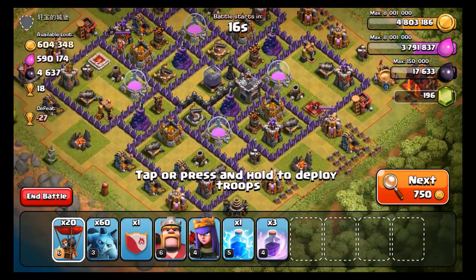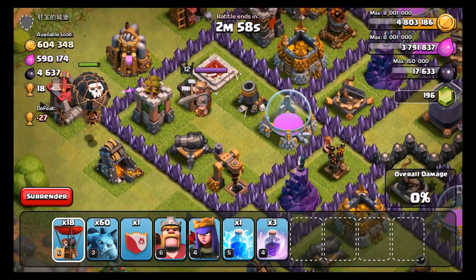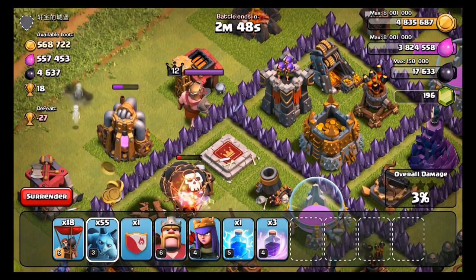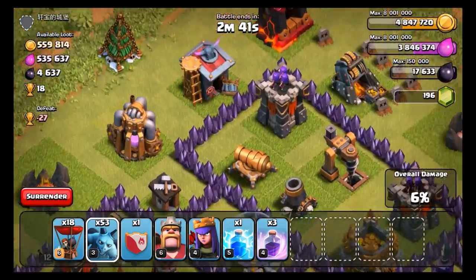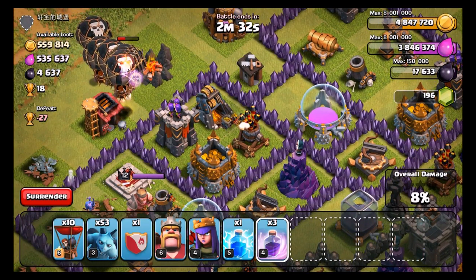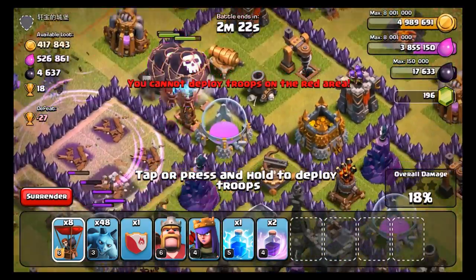Up next, we found this monster base here — it is a Town Hall Level 10. It looks like it's going to be a mix between a collector raid and also a storage raid, so let's see if we can get all the loot here. I'm going to take out that Archer Tower — there's a bunch of Dark Elixir in there too. I'm going to release about 8 of those and give them a Rage Spell as well, and put some Minions behind. We'll use 2 Balloons over here — that should be enough. We got the air defense down, nice!